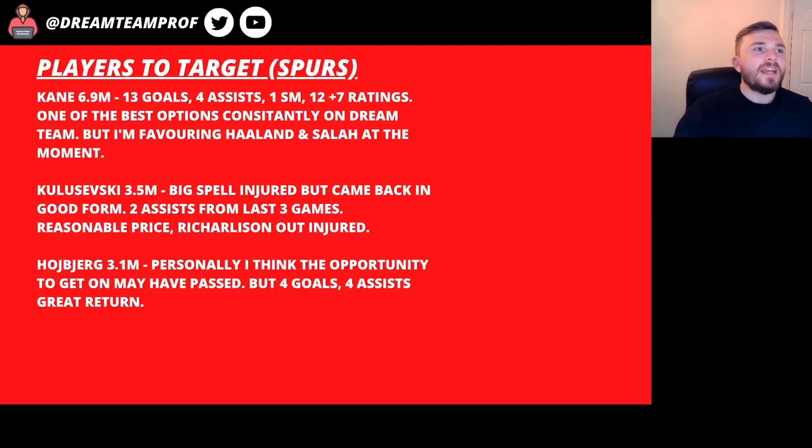On to Spurs — Harry Kane at 6.9 is quite a bit cheaper than Salah and Haaland. He's got 13 goals, four assists and 12 out of 7 ratings. He's always one of the best options on Sun Dream Team, but with Haaland and Salah it makes it very difficult to get all three in your team and still have a balanced side. He takes penalties, but personally I'm favouring Haaland and Salah at the minute. I think he should get over the penalty miss and World Cup defeat fairly well.